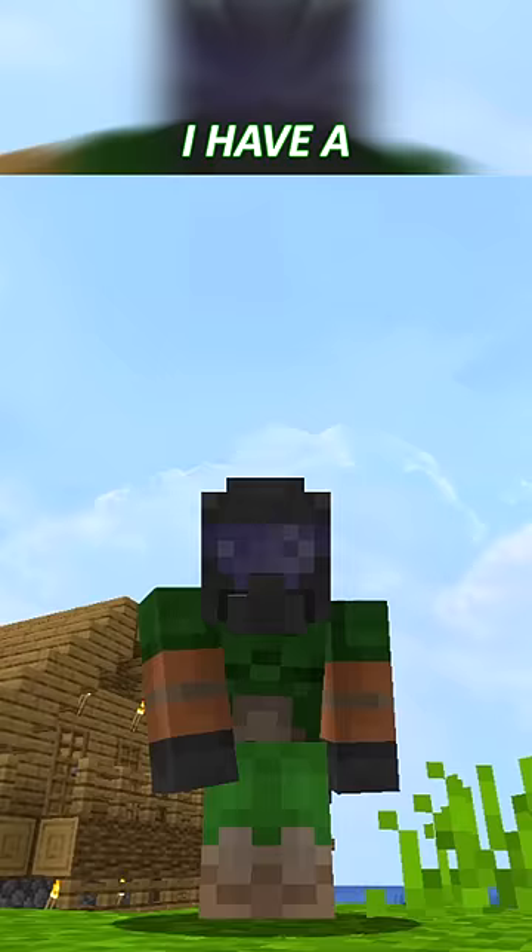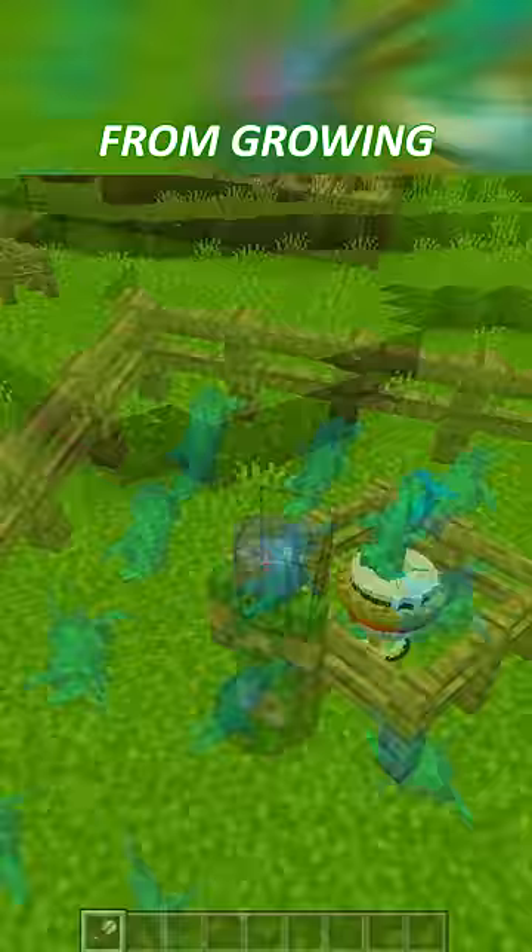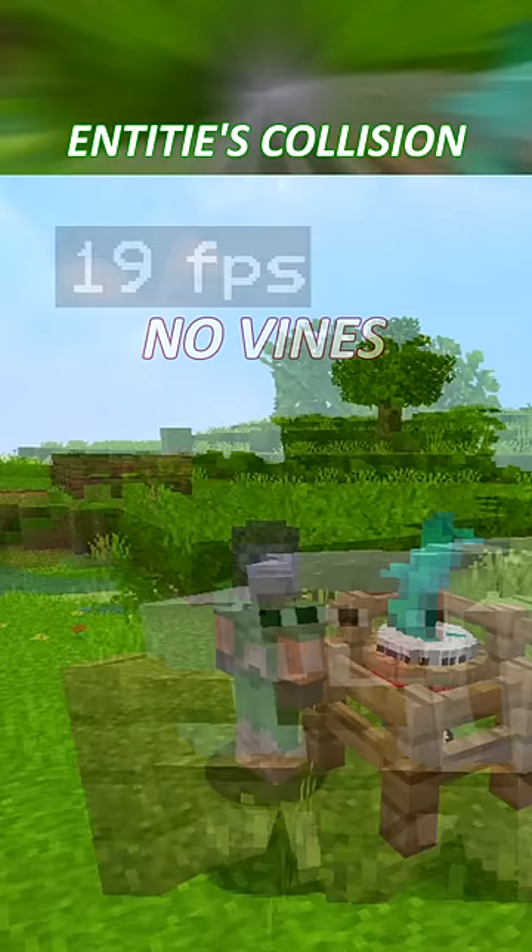But luckily, I have a helpful tip. Get these twisting vines, obtained in the nether's warped forest, and then place them on every square of your animal pen. You can also use shears to stop them from growing. So when an animal is inside of the vine, the game no longer calculates the entity's collision. This should free up some computation that can go towards your framerate instead.